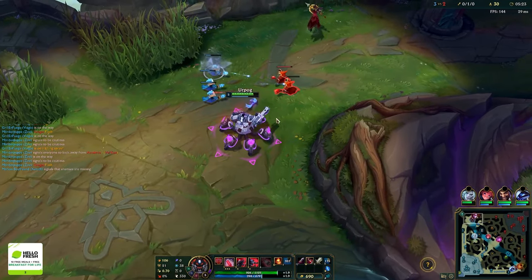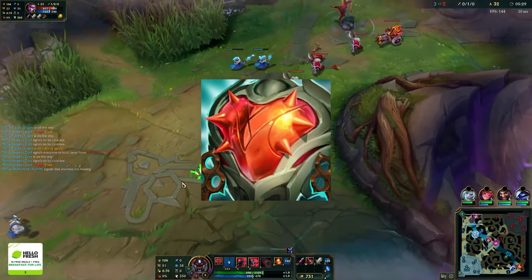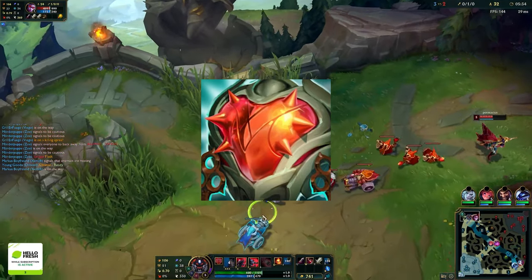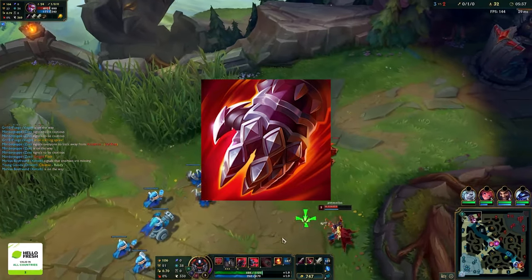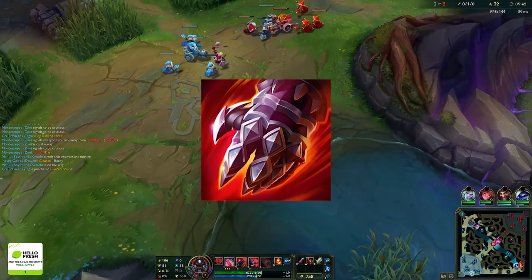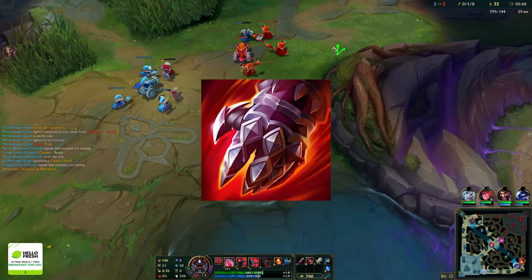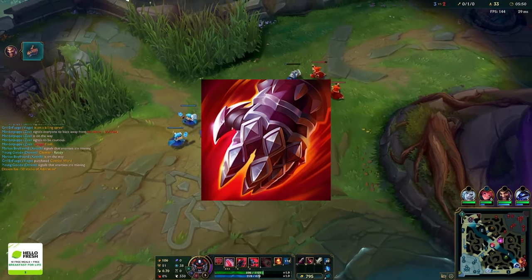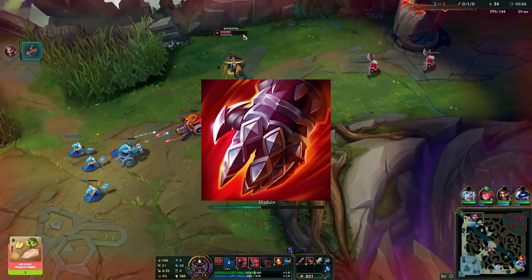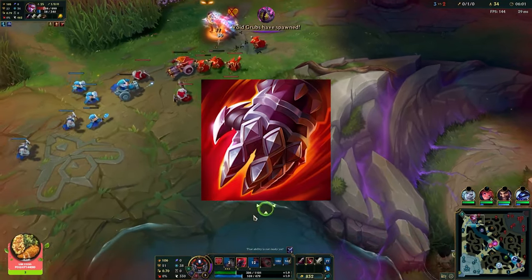The way we get value in the win-more build is through Heartsteel, which gives permanent scaling and lets you become an unkillable raid boss. This build also enables Sterak's — we're not building Sterak's on Urgot anymore unless we're building Heartsteel. For comparison: Sterak's on the third item slot last patch gave about a 1300 shield; this patch it gives about 600-700. The item is absolutely nerfed.